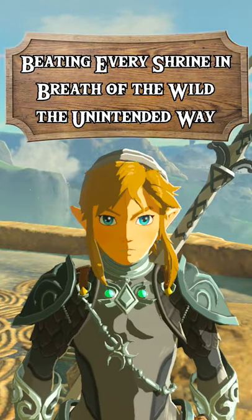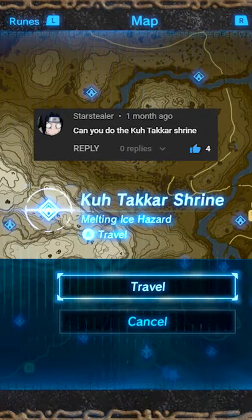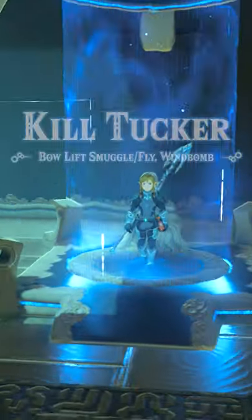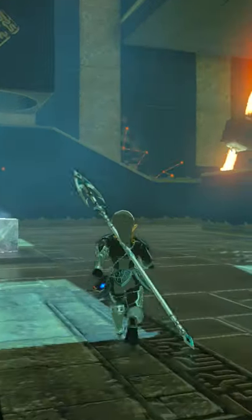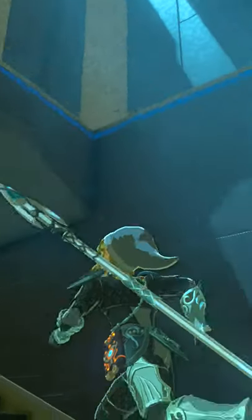Hello! Welcome to beating every shrine in Breath of the Wild the unintended way. Today we're taking on the Kill Tucker Shrine. There are a few videos out there showing how to stasis launch the ice cube straight to the exit, but I wanted to do something different.